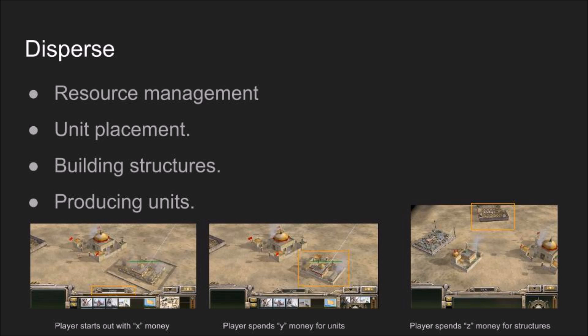For example, if the player would like to build a barracks to produce units, they would need to disperse 50 stone in order to start the production. A second example: when producing a unit, it requires food and gold to be dispersed to the barracks in order to start the process of training a unit for the battlefield.